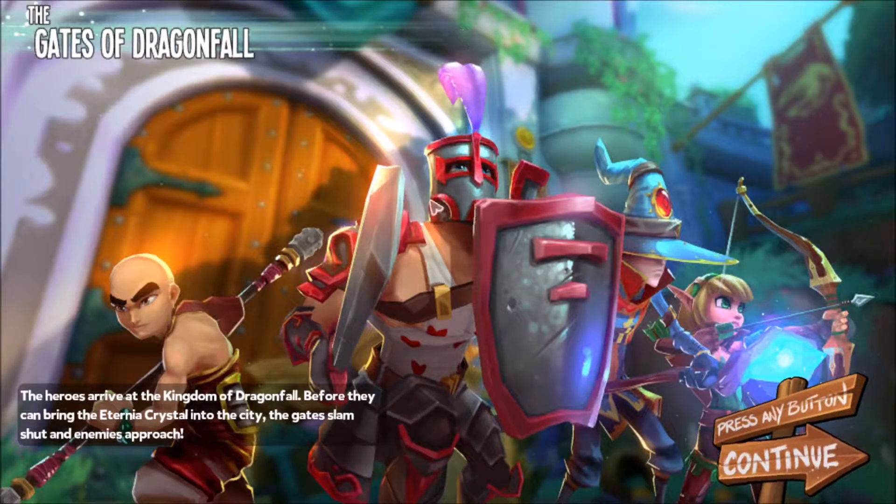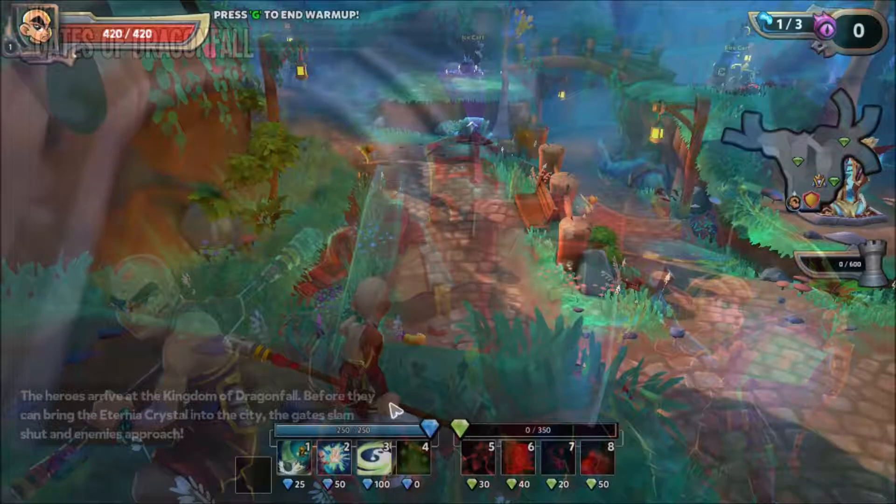Okay, so maybe there isn't a cutscene for the first map. I wasn't too sure what they were going to add new into the game, but it does say: 'The heroes arrive at the kingdom of Dragonfall. Before they can bring the turning crystal into the city, the gates slam shut and enemies approach.' Okay, here we go!